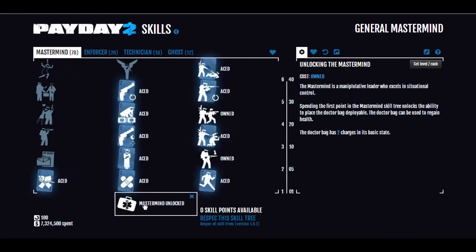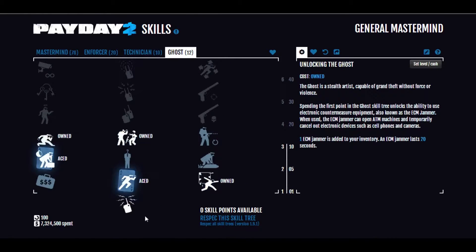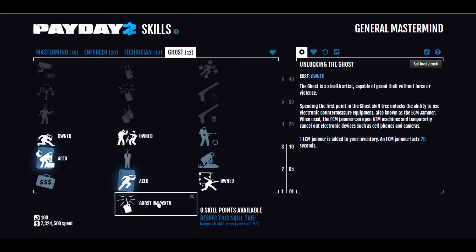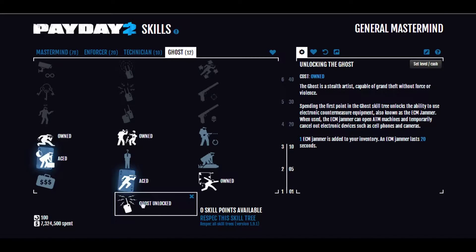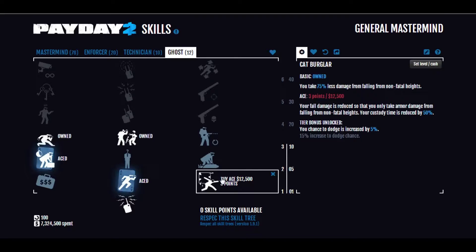Before we go into the Mastermind tree, I want to show you what you're going to want from the other trees. On Ghost, aside from Martial Artist, here are the necessary things. You get your ECM Jammer, Sprinter Ace, so that you're running faster and getting your stamina back faster, and also better dodge chance while moving, which is important. Basic Cat Burglar, so you take significantly less non-fatal fall damage.